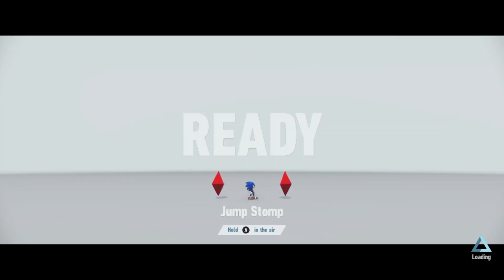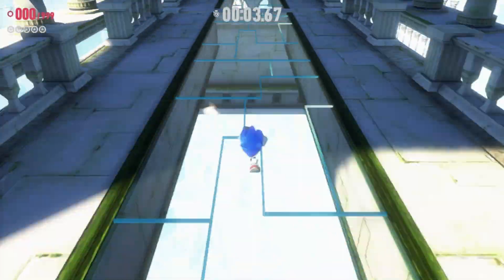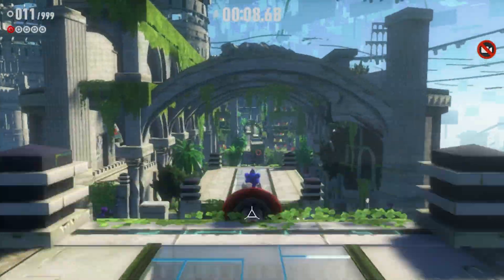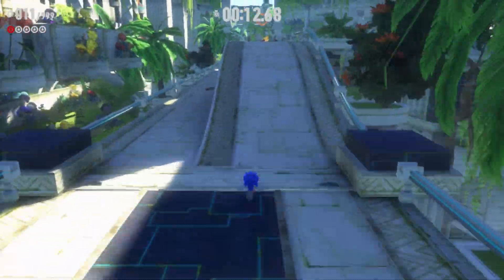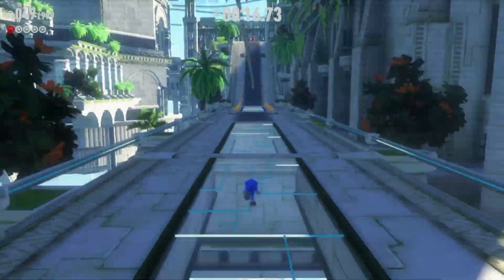I'll skip the tutorial loading screen activity. As soon as it pops up, you can exit training — that's just a loading screen activity you can do, but you don't have to. It's better than staring at a black screen. I think that's where it told me about the feature where you can click the thumb stick to hit the lines of rings.